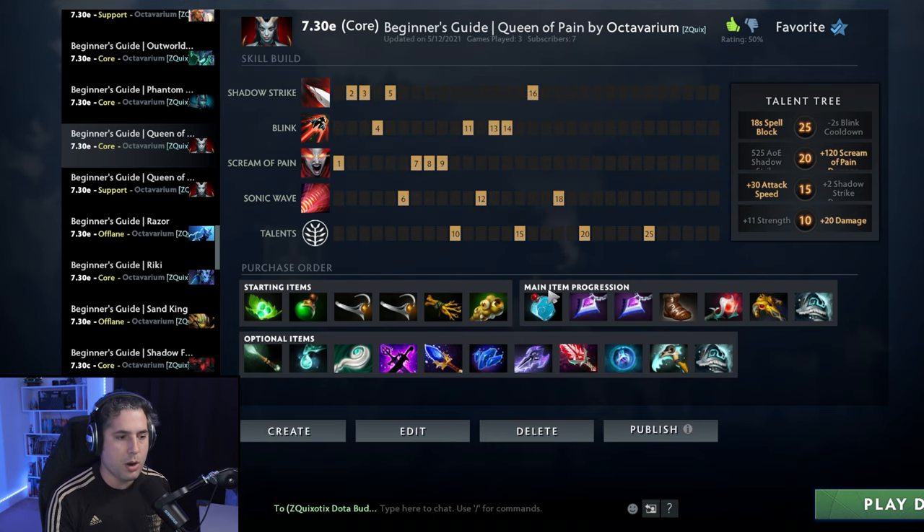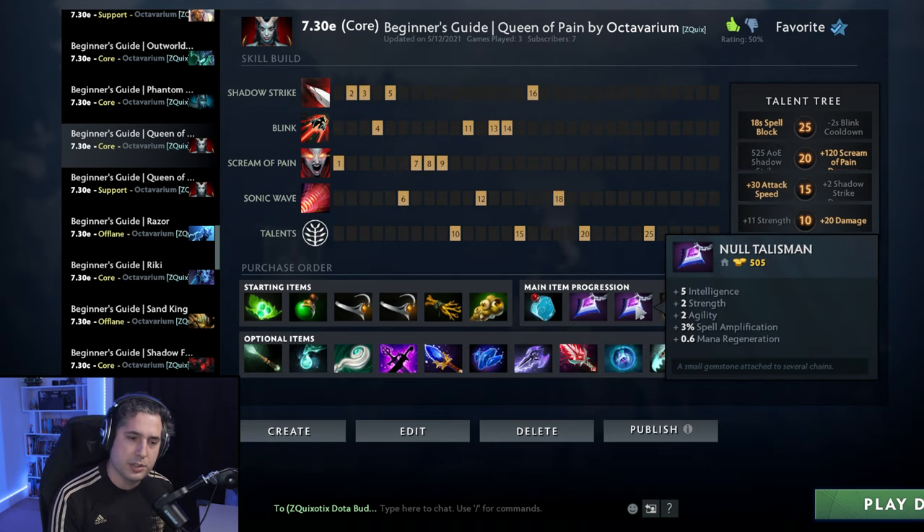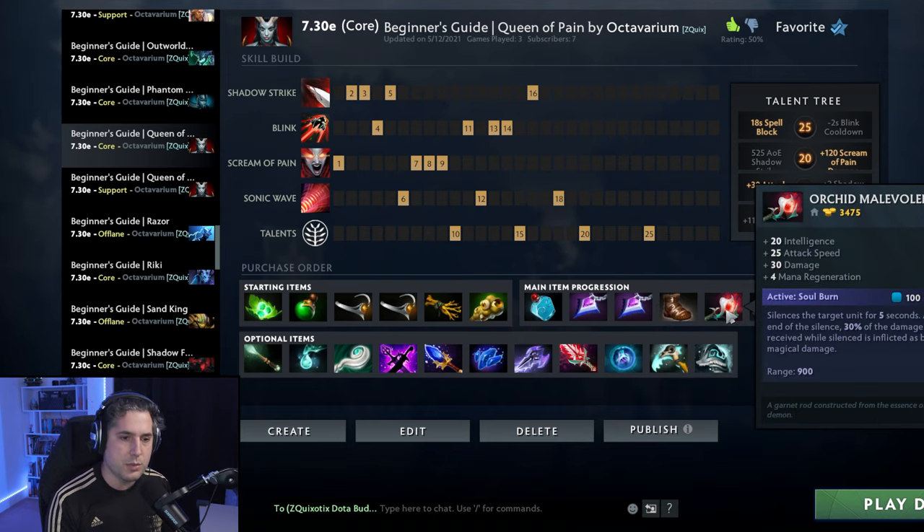You are rushing a Bottle and going double Null Talisman, which gives you the spell amplification, the mana regeneration, and a ton of intelligence which helps with your right-click and regeneration as well. You are going Power Treads into Orchid. Orchid is going to basically do everything you want as a Queen of Pain — you want to blink in on somebody, Sonic Wave, Scream of Pain, Shadow Strike, right-click them as much as possible, all while they've been silenced by the Orchid. If they don't die from the burst, they die from the 30% bonus damage achieved by the Orchid.